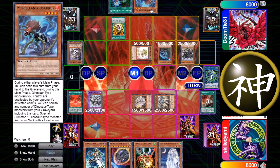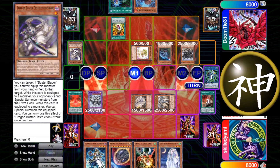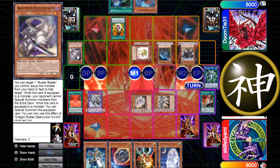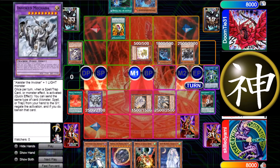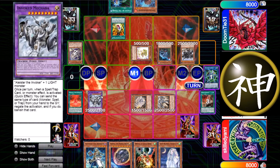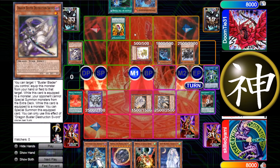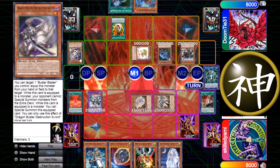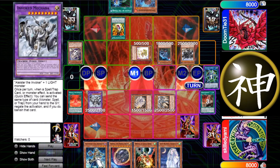I think Misc doesn't get banished if he activates it, discards as cost, and I negate with Macaba — I don't think Miscellaneousaurus gets banished because it changes its spot from where it activated to where it resolved, so it doesn't get banished. I don't really know the ruling but I thought it was like that. Then he uses the Pill, banishes those two dinosaurs, and gets the UCT.